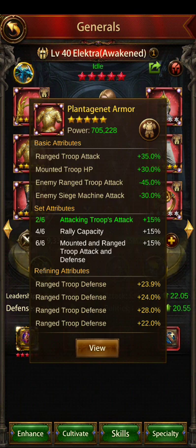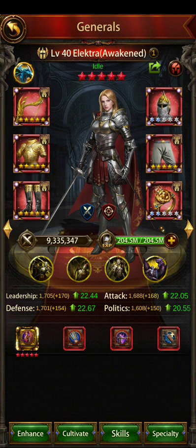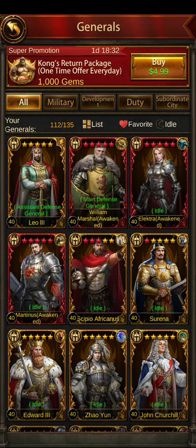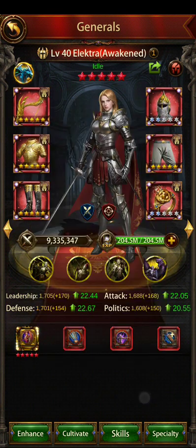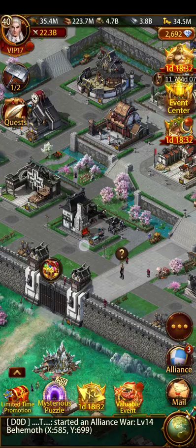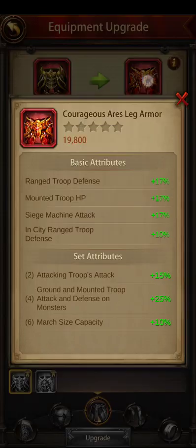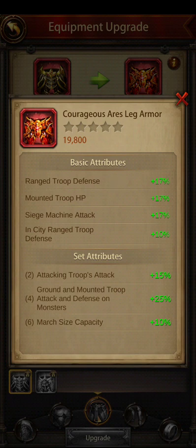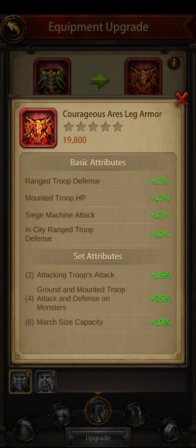If you don't have the Planigenic armor, you can run the Courageous Ares to get range troop HP, or you could run Courageous Achaemenidae to get the set bonus essentially. For the legs, if you don't have the Freedom legs, you'd probably use Courageous Ares legs so you can get the range troop defense.